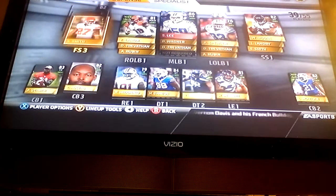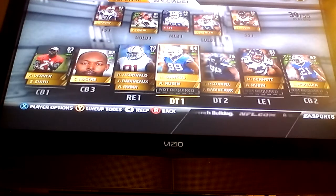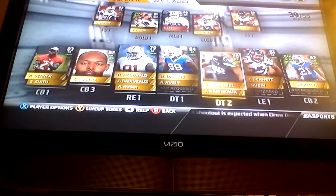He has 90-something speed so he can get over there. Down here I got an 84 defensive tackle — Marcel Darius — and then I got Tony McGowan.